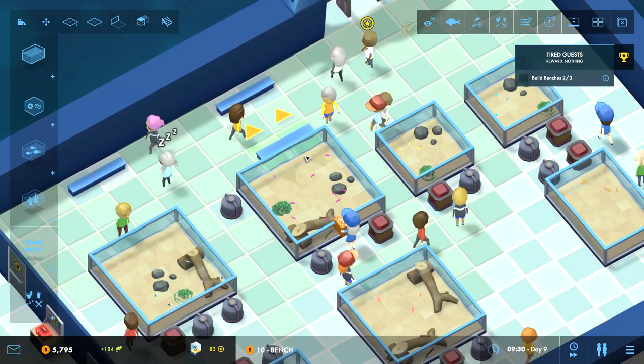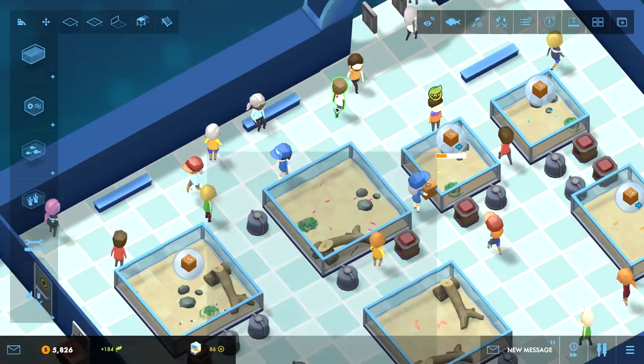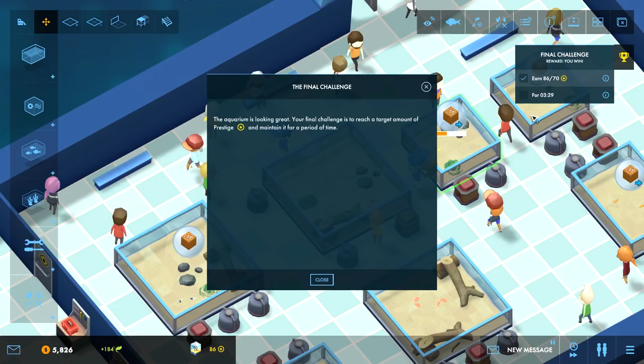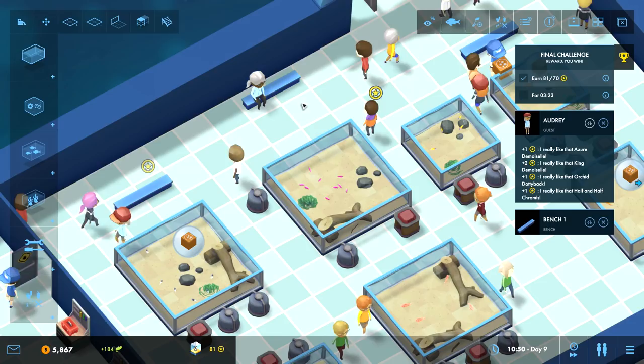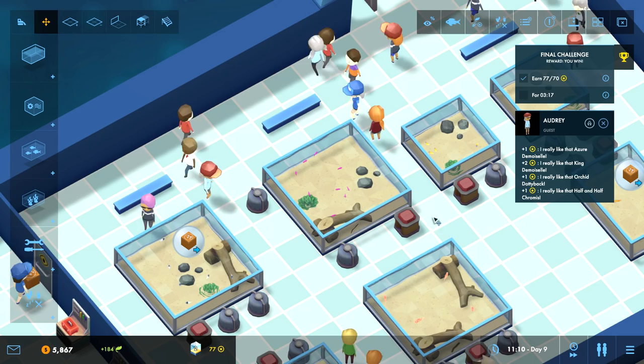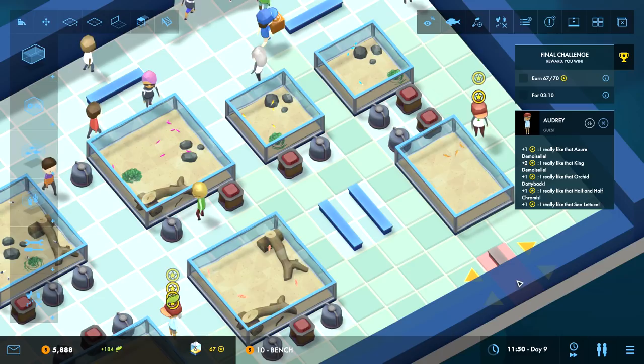I'll build the benches over here across from the tanks. Actually I should put them a little closer to the tanks. Aquarium looks great - your final challenge is to reach the target amount of prestige. 70 - we already beat that! And maintained it for a period of time. I think I already won.